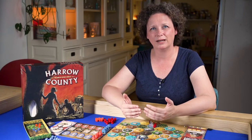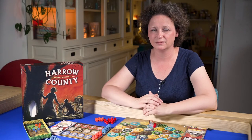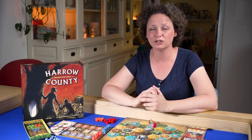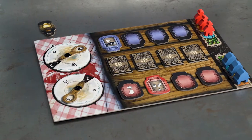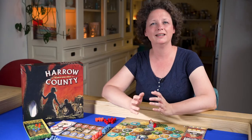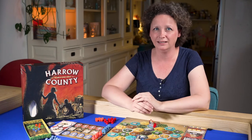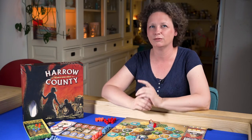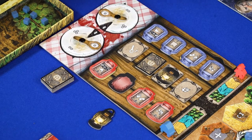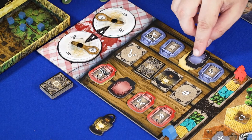Harrow County is played in rounds that consist of two phases. In the first phase the players take turns activating mason jars for actions. After each player has activated three jars, go to phase 2 in which you hand out a brambles point. And if nobody has won yet, refresh the mason jars.